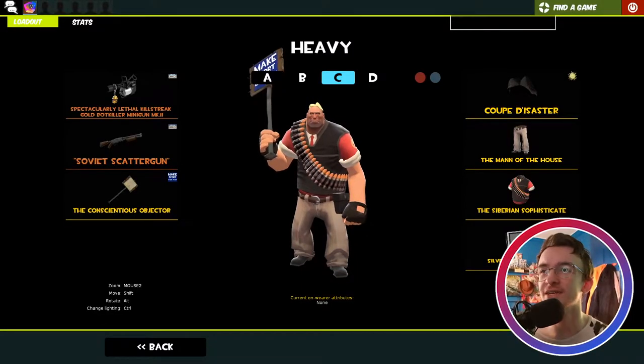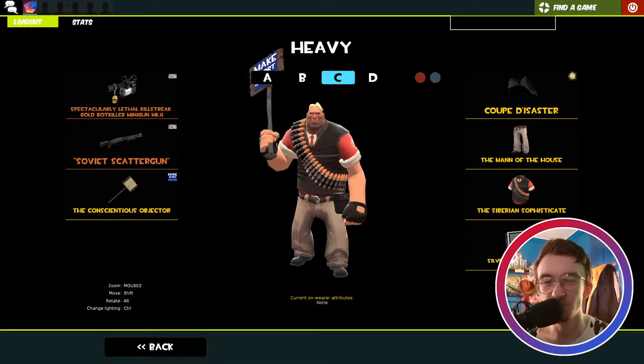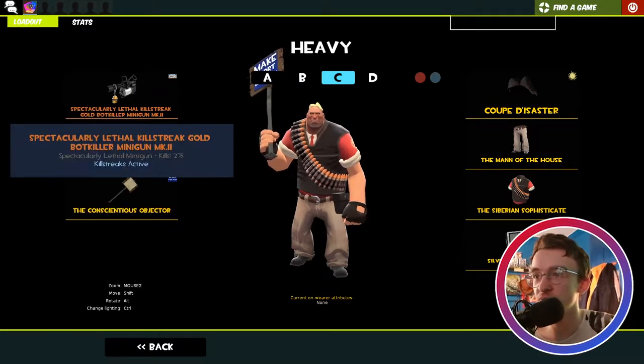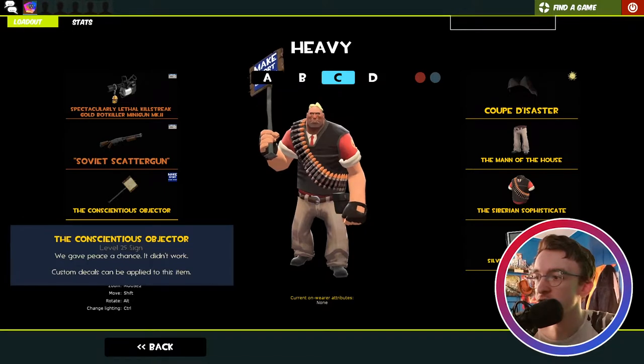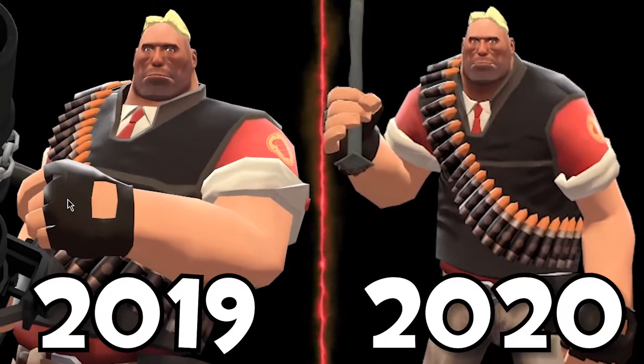And then the lovely Heavy Weapons Guy from my One Key Challenge on Pyrojo's channel. The weapons don't matter — they're just there for fun. We have the Conscientious Objector with the Make Two Foot Great Again sign. We have the Coup Disaster, the Man of the House, and the Siberian Sophisticate for a lovely Donald Trump Heavy loadout.